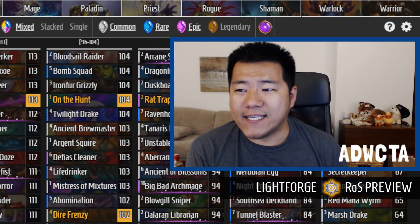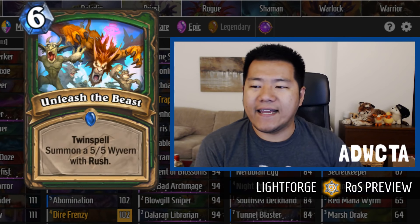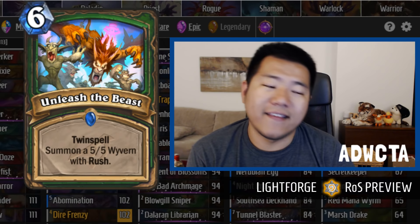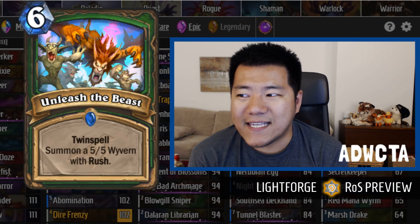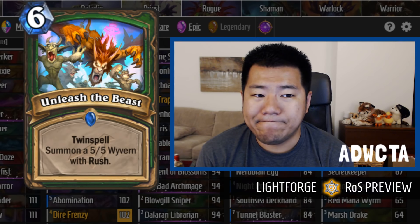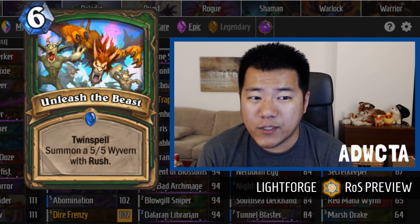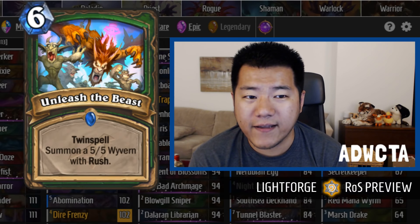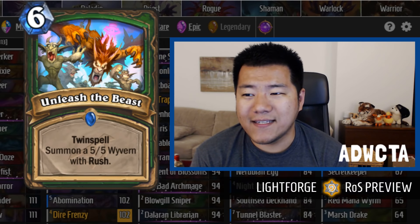The interesting thing is all the new cards coming in are not really supporting aggro. We can start with the best Hunter card, which is a 168. Anything above a 160, I consider overpowered and it should be nerfed. Here is a 168 card: Unleash the Beast. Twin spell - first, summon a 5/5 with Rush, then you add this card back into your hand but it loses the twin spell. So for 12 mana, you get two 5/5s with Rush.